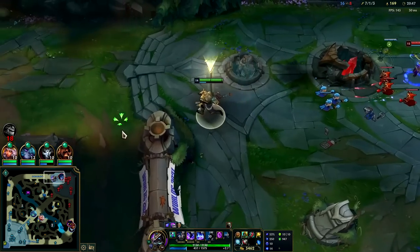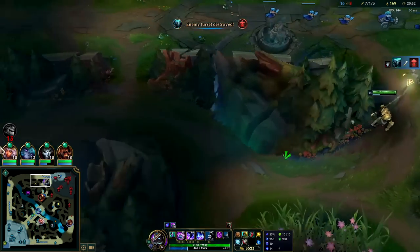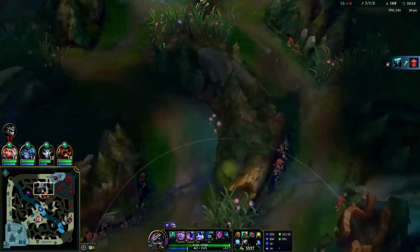We can get all of our health back here because of our 22% life steal from the passive. Look, I love that Phase Rush lets you catch up to everybody. I'd imagine more Nasus players will start taking Phase Rush in the near future as they realize just how good it is - it sets up so many plays for carrying or just staying alive from ganks. I gotta get out of here now - starting to run a little low on mana. My R's on cooldown, Ghost is on cooldown, I'm sitting on a crapton of gold.